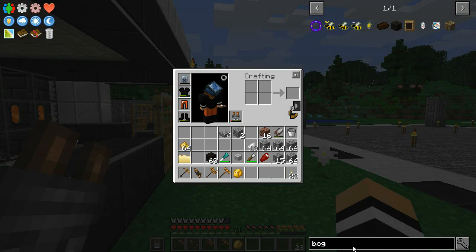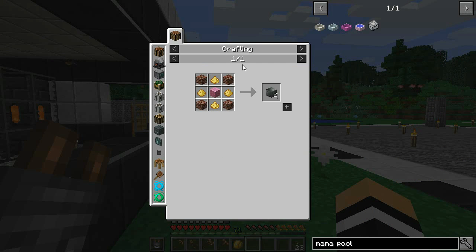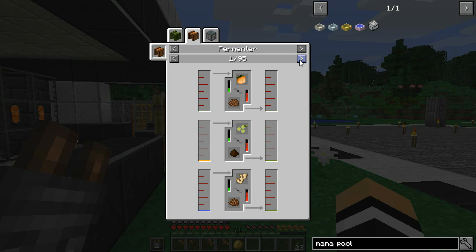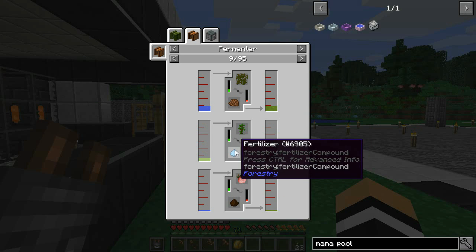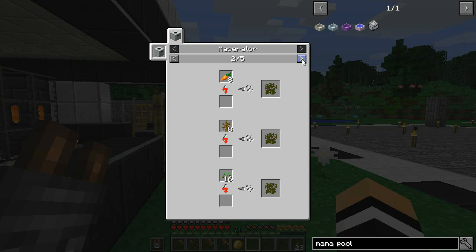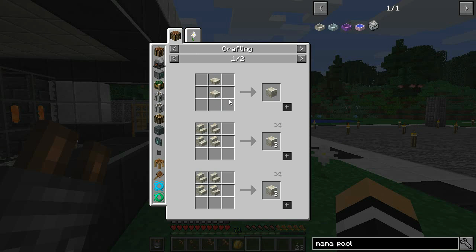Once the bog earth converts, that gives us the peat we can burn for ash. We've got pretty much everything else in here — we just need the biomass. Biomass comes from fermenting things like saplings with fruit juice or water. We can also use biochaff in a macerator. We've got plenty of ways of making this, so I'm going to run off camera and do a lot of this stuff, since it'll be a lot easier. I'll need to make a fermenter.